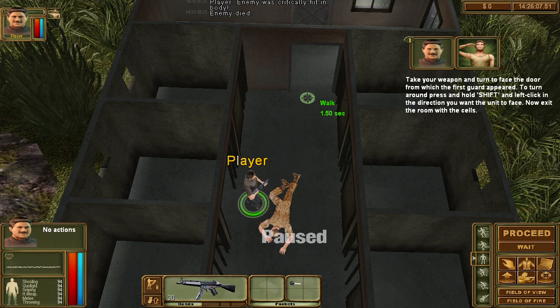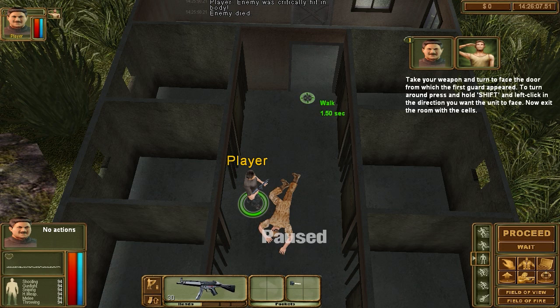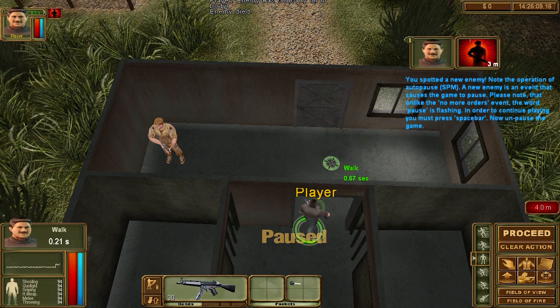Take your weapon and turn to face the door from which the first guard appeared. Press and hold shift and left click in the direction you want the unit to face. Exit the room from the cells. You've spotted an enemy — note the operation of auto-pause SPM. The new enemy is an event that caused the game to pause. To continue playing you must press the space bar. Now unpause the game.